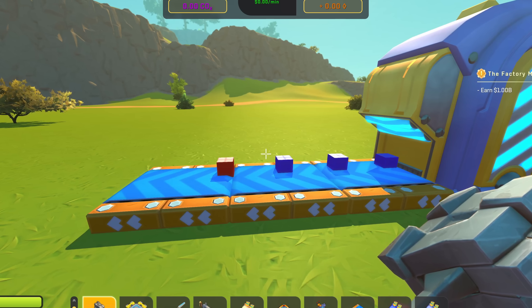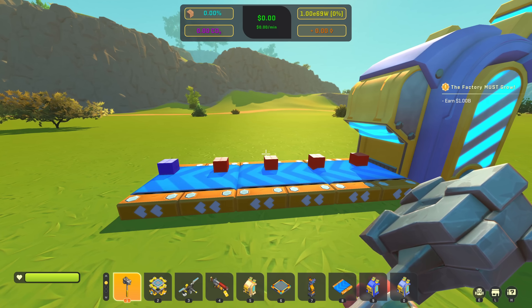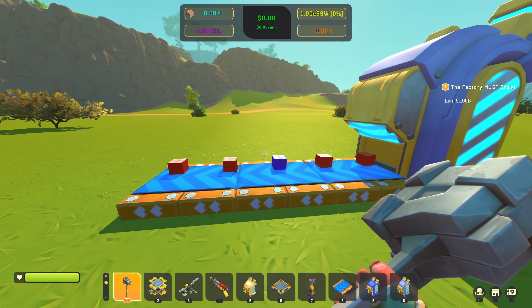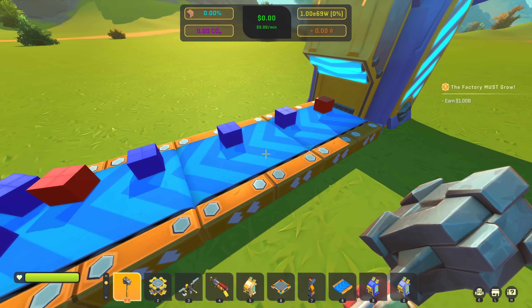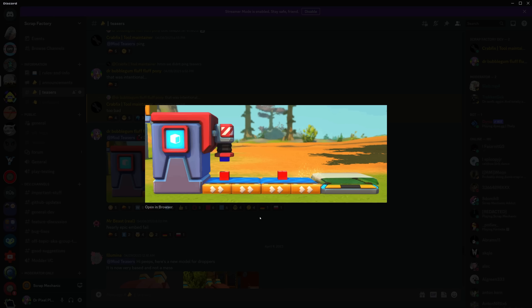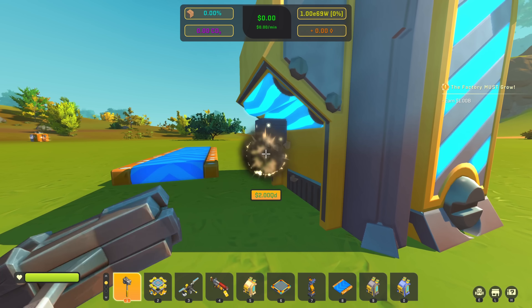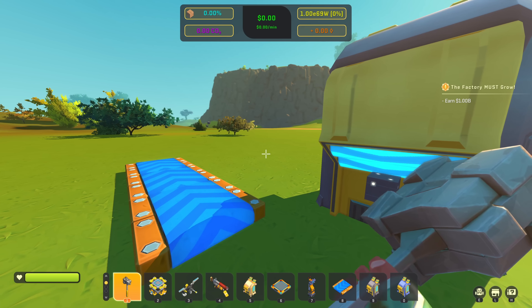I'm so proud of this one — this is a magnet dropper. Well, it seems like it's not working right now because the mod is breaking, but I made a preview in the teasers channel where you can see it in action. It works like magnets: opposites attract and the other thing repels, creating some really interesting effects. I just find it visually pleasing to look at.